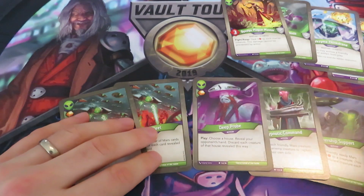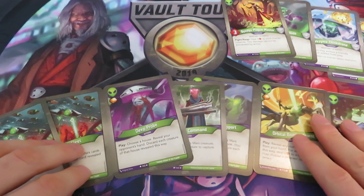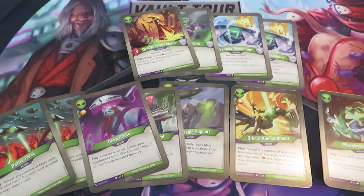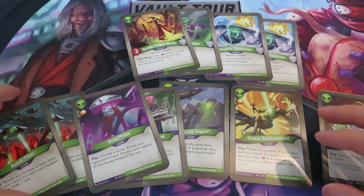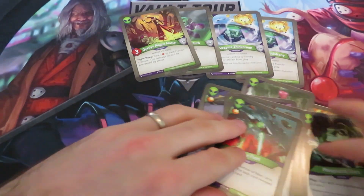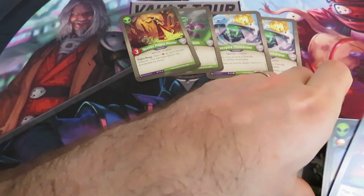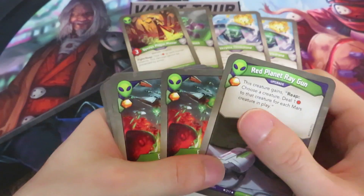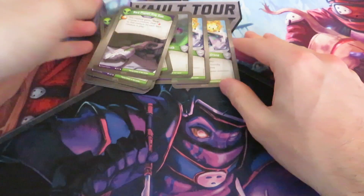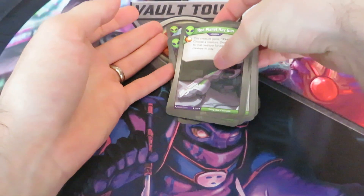So the Mars house in this deck is really action heavy — seven action cards and only four creatures. I don't know how this will play out; typically I like to have more creatures in a Mars deck. But Battle Fleet is quite nice. Let's count the direct amber: one from the upgrade, plus five more from the actions — six direct amber in the Mars house. That's already quite nice.